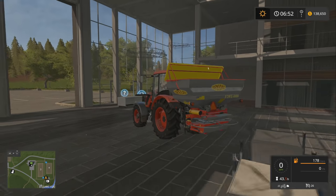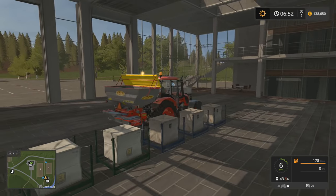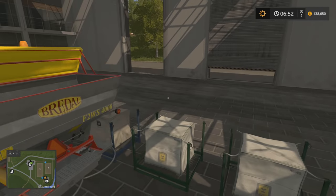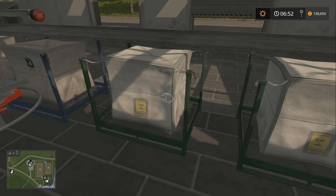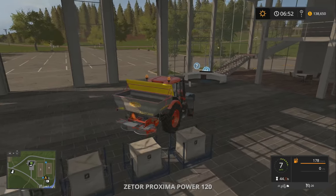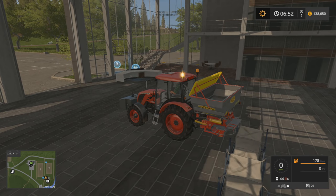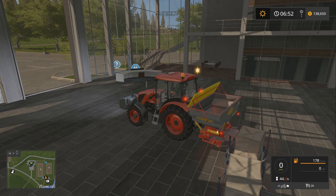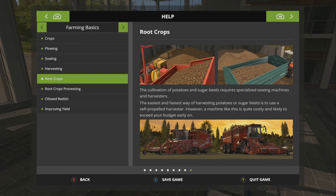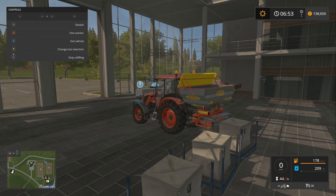Wait, which ones do we need here? I'm so confused. We need the ones — wait, which ones are which? Those are seed. By the way you guys can see it's a hand icon now. I'm not totally sure how to grab stuff on here yet. Okay so these should be fertilizer, seeds are the other ones. How do I fill? I'm gonna have to turn our help back on. Of course, it's pushing on the left stick — I should have known that.